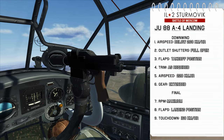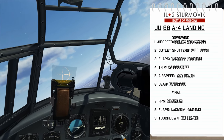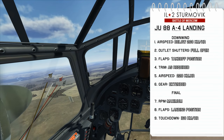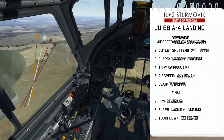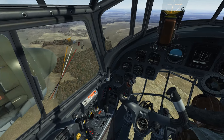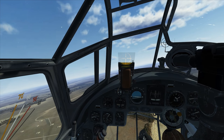Configuring the Junkers 88 for landing takes a while, so I like to enter the downwind at 45 degrees. Start by having airspeed below 260 km/h, open the shutters, and set flaps to the takeoff position. Airspeed should be at 220 km/h before extending the landing gear. Line up at 45 degrees for downwind and set flaps to takeoff position — this creates more drag and changes the pitch, so adjust trim as necessary for level flight. Slow down to 220 km/h, extend the landing gear, then turn to enter the downwind and stabilize at 220 km/h.